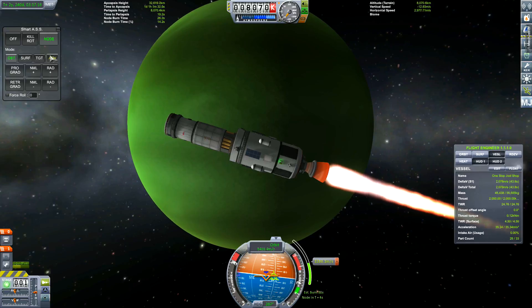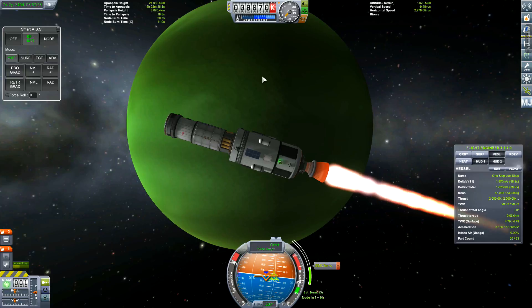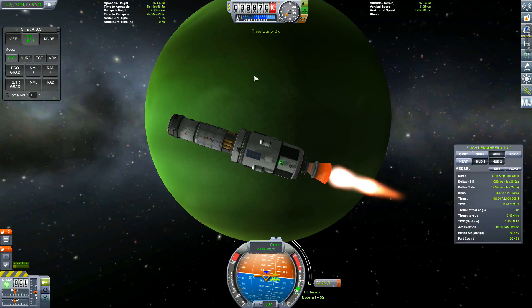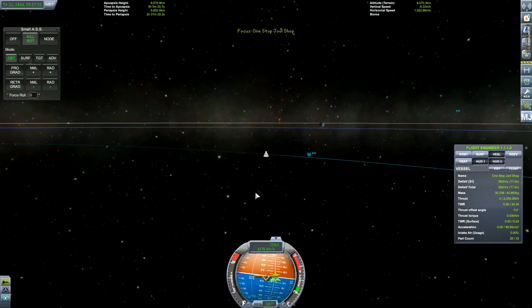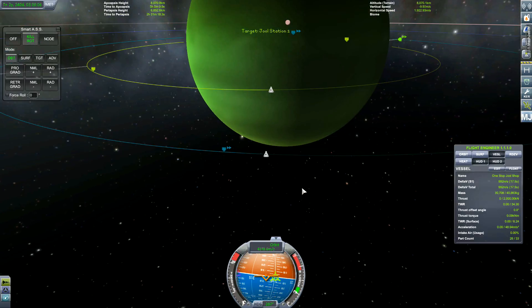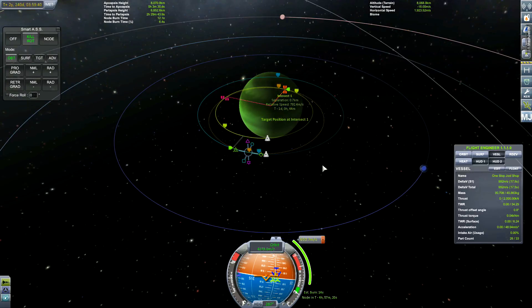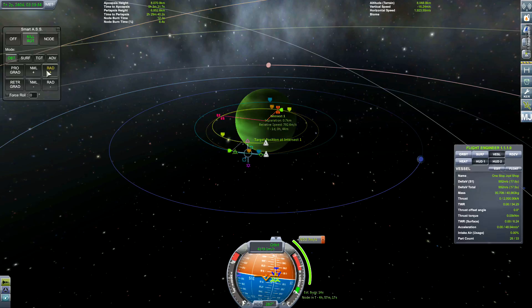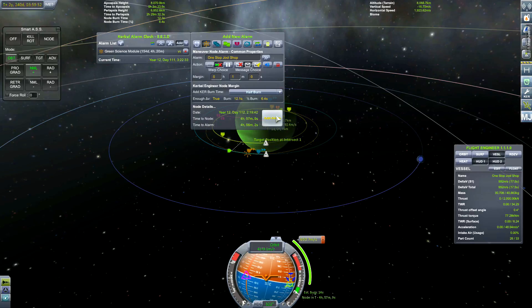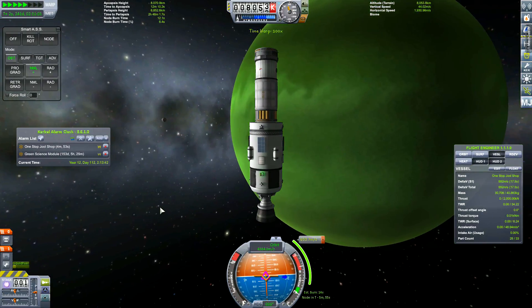As we're getting into orbit around Jool, this is the module I forgot to record the launch of - you can see we've got a large storage area and a habitat area. The jetpack fuel refuels after boarding, which is handy. I'm not sure if the EVA fuel runs out on capsules after a while, but it worked - I'll say they had enough jetpack fuel and they de-orbited themselves.